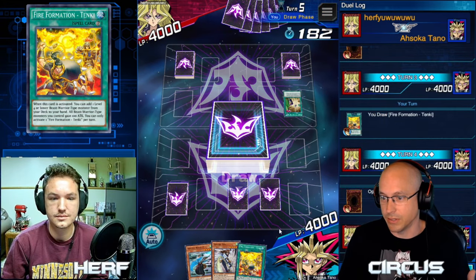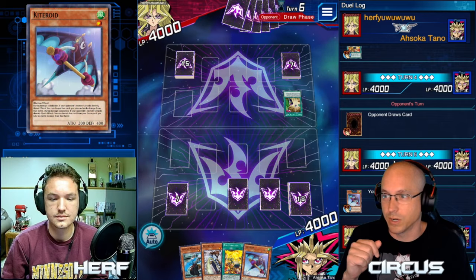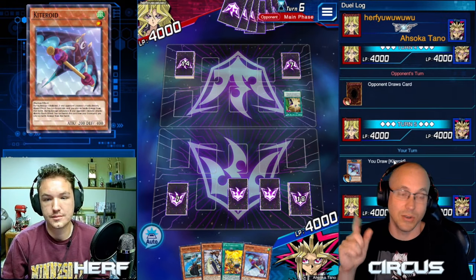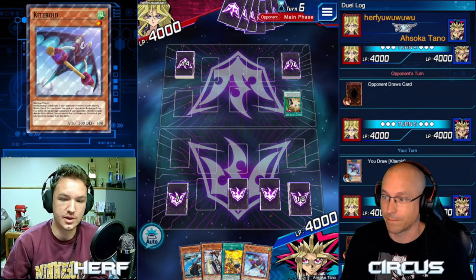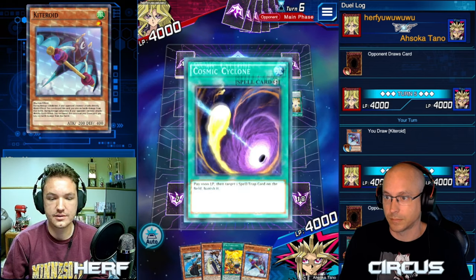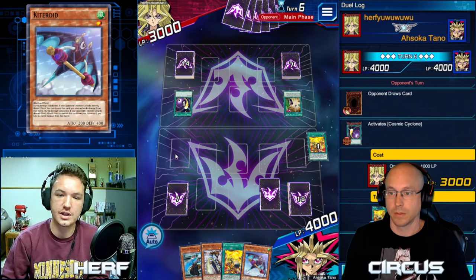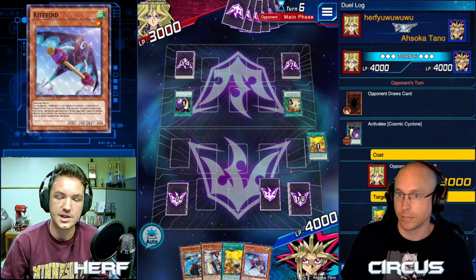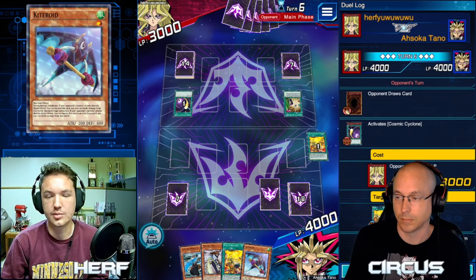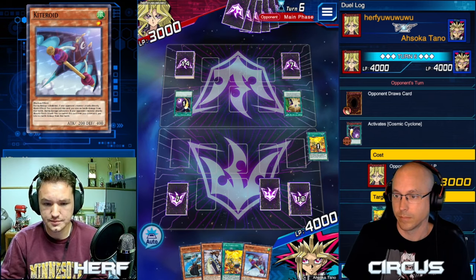Another scenario: I went first, set a couple of back rows, then I'm passing the turn back over to Herf. If you watch in his draw phase we're going to see a flicker of the hourglass, and that tells me he has something in his hand that was activatable in the draw or standby phase. That means it has to be a quick play spell, and since there are only back rows on the field it has to be back row removal. So that would be Cosmic Cyclone. When your opponent draws, you always want to be watching in the standby or draw phase because that'll tell you if they have any quick play spells.